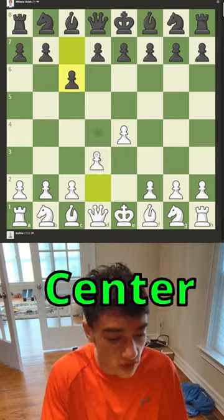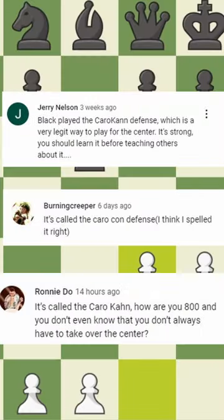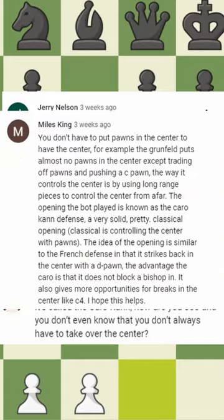What is it doing? It doesn't like the center! This is why it only has one shield up. You'll have to put pawns in the center.